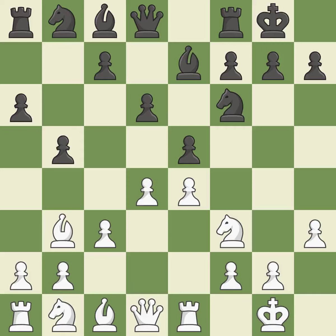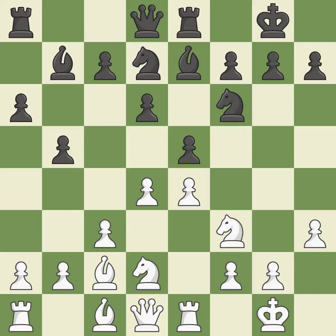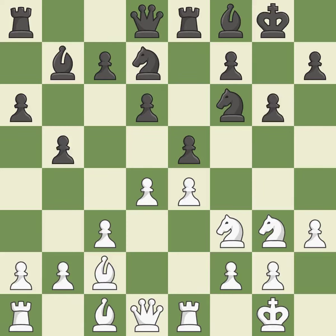d4 attacks the e5 Pawn, controls the center, and opens the diagonal for the dark-squared Bishop to develop. Nbd7 develops the Knight toward the center, defends the e5 Pawn, and keeps the a8-h1 diagonal open for Black's light-squared Bishop. Nbd2 develops the Knight toward the center and protects the e4 Pawn. The fianchetto move Bb7 places the Bishop on the long diagonal. Bc2 retreats the Bishop to defend the e4 Pawn. Re8 moves the Rook to a central file and frees the f8 square for Black's pieces. Nf1 maneuvers the Knight toward the kingside, preparing Ne3 or Ng3 while also opening the diagonal for the dark-squared Bishop. Bf8 retreats the Bishop to defend the kingside and unblock the e-file. Ng3 activates the Knight and overprotects the e4 Pawn. The dark-squared Bishop is getting ready to be fianchettoed to g7, where it will sit on the long diagonal.